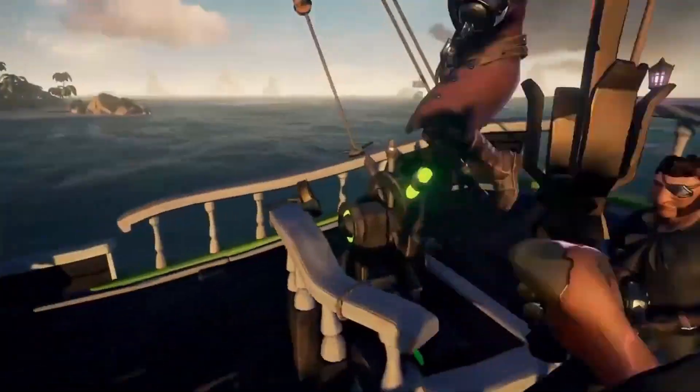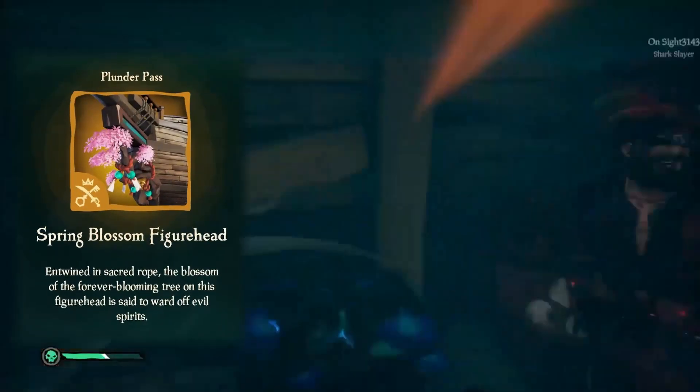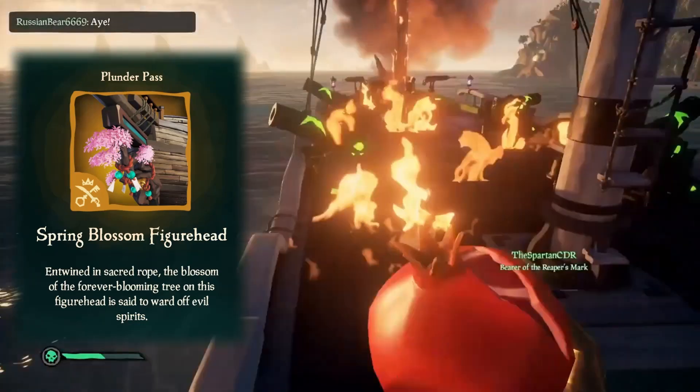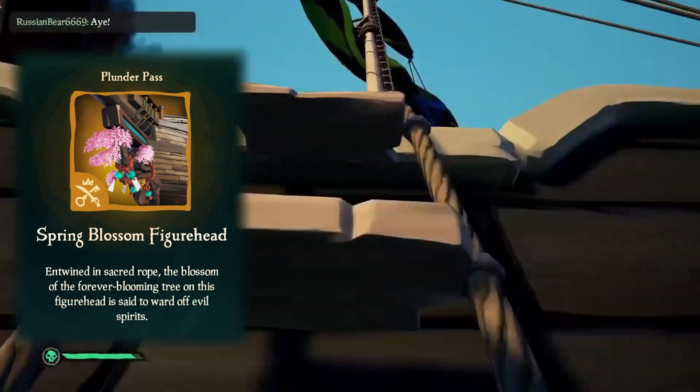At level 40 we have the Spring Blossom Figurehead. This looks really cool — it's like a tree coming off the front of the ship with the pink flowers or leaves, similar to what we saw with the wheel and the capstan.